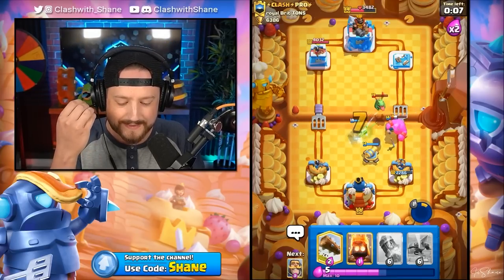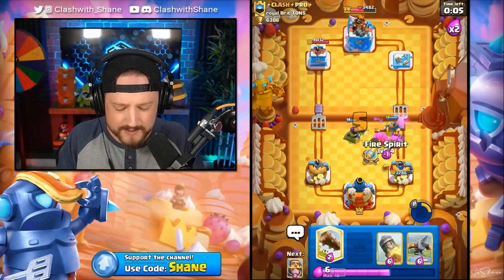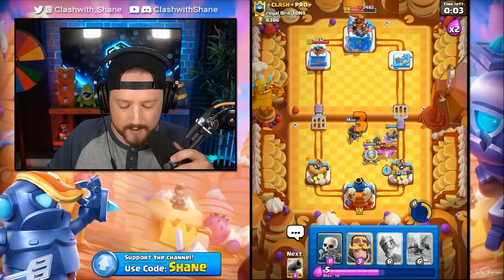They're kind of like the Electro Giant — when they are good, they're extremely toxic and annoying, but when they aren't good, they're trash. So if you were the designer of Clash Royale and deleting those cards was not an option, how would you fix them to bring them back into the meta without making them annoying?